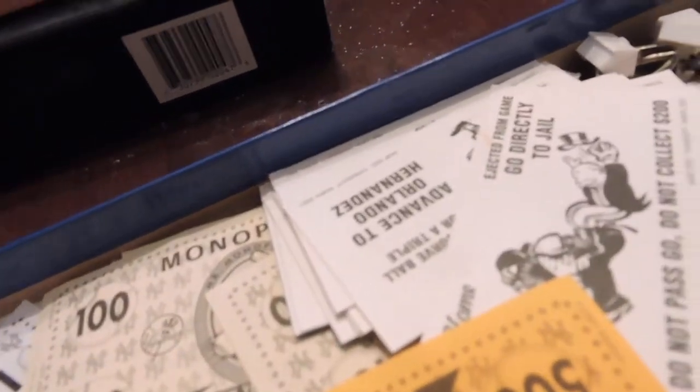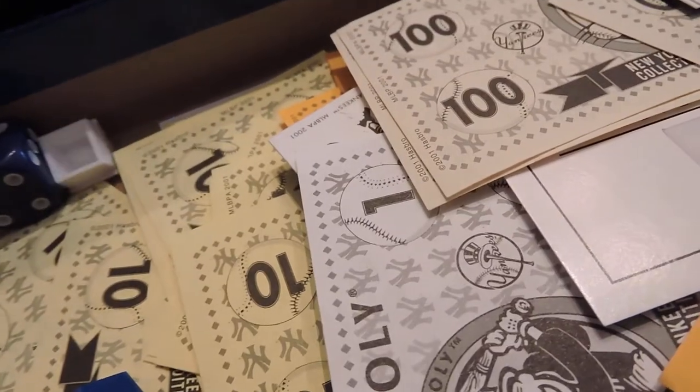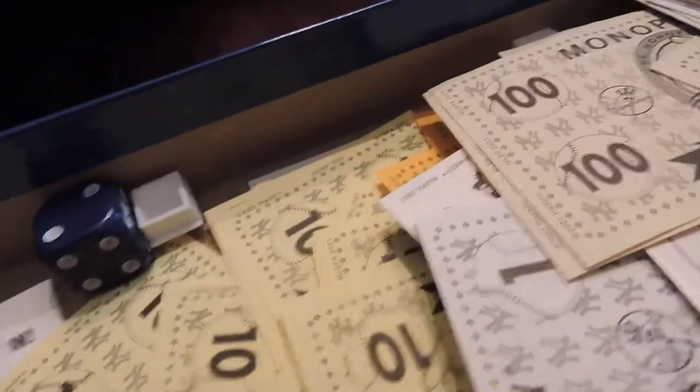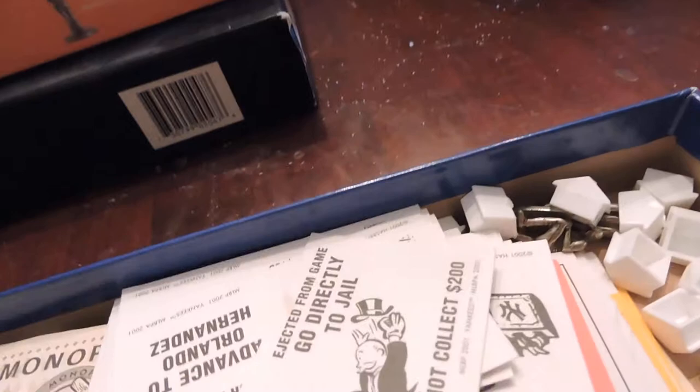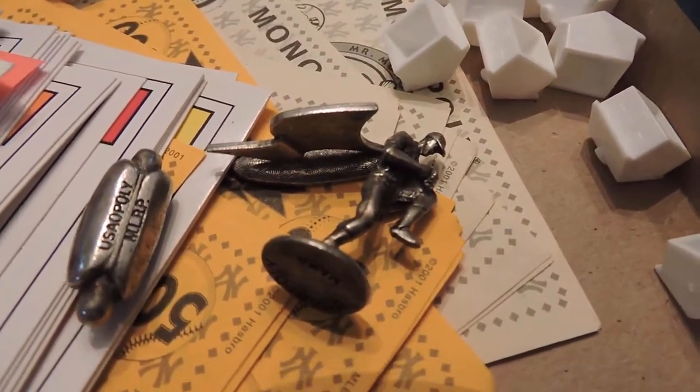How could Steinbrenner not be on the currency? Catcher's mask — could be Elston Howard's catcher's mask. Baseball cap. Baseball glove. How about something for Bill Dickey? Tony Lazzeri, Earl Combs, Waite Hoyt — a hot dog. How about Whitey Ford? Ever hear of him? Nope, they don't seem to.